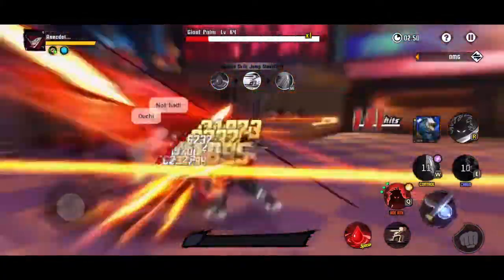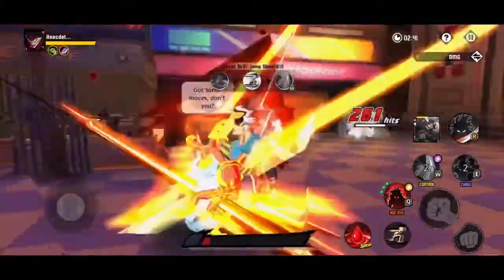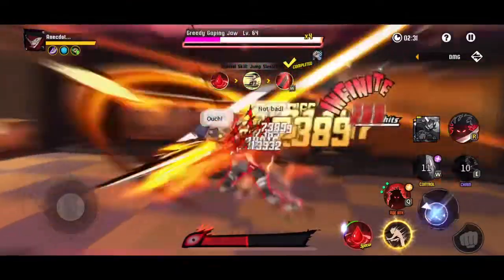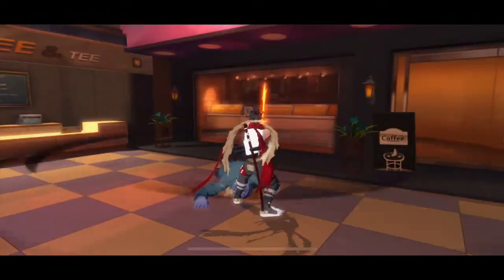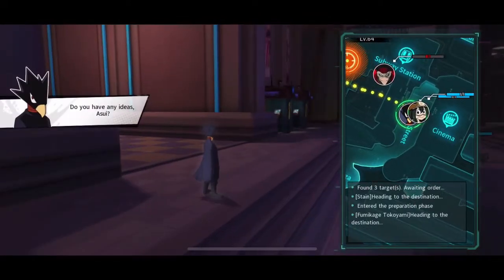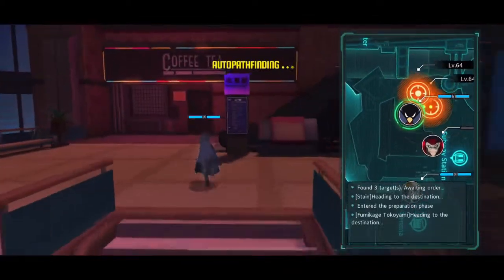Stain's clears may not look quick but do they feel quick? Look - I'm already at the third wave. This attack sucks them in while he attacks, and the penetration is so high that defense means nothing. I put so much penetration on him, he just cuts through. 31 seconds - let's call it 30. I needed 90 seconds and took a third of the time. That's the kind of thing you can do with Stain, Endeavor, and All Might.